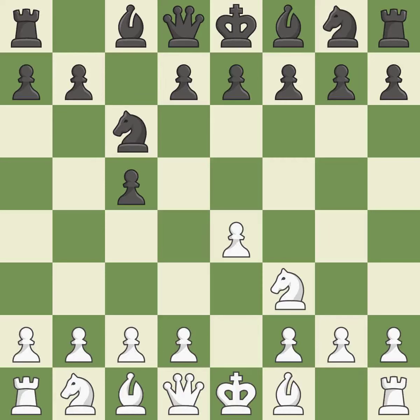Nc6 aids in maintaining control over the d4 and e5 squares. Bb5 engages in a knight-on-c6 attack while getting ready to castle kingside. The dark-squared bishop is getting ready to be fianchettoed to g7, where it will sit on the long diagonal.